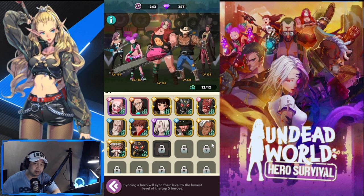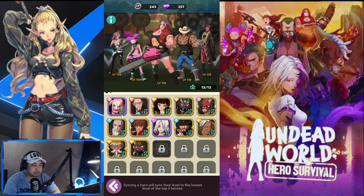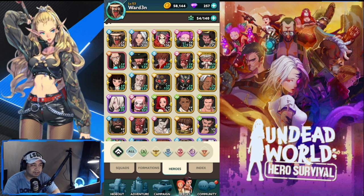This is where the Academy becomes important. Not all heroes require individual leveling — some you just enroll in the Academy. The way it works is the lowest hero out of your five sets the level for all of them. So if you have Nadim at 135, all five heroes in that group will be treated as level 135.